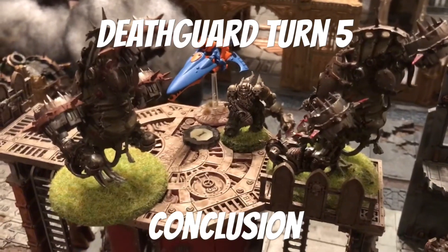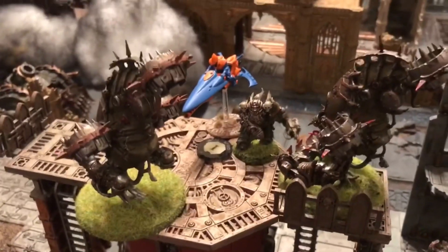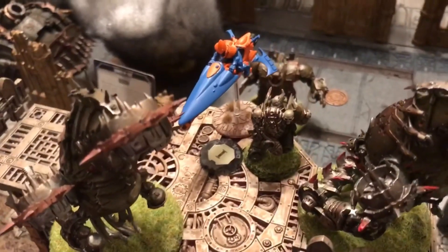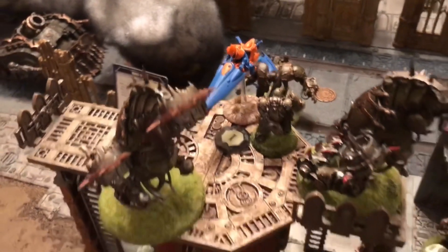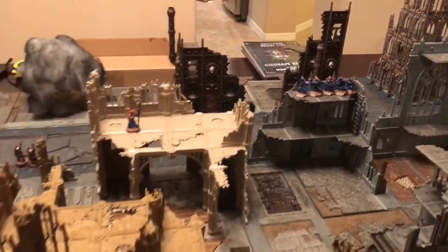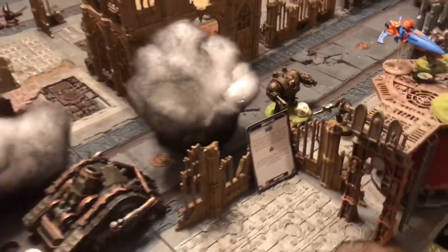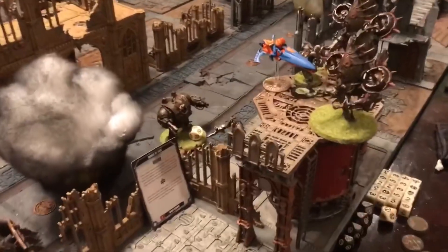Death Guard end of turn five — and the end of our Carnage in the Spires game. Chaos holds on by a thread to win. Infantry models were cleaned out so they do not ascend into the Spire. The Wind Rider is a vehicle so he doesn't count — it has to be an infantry model within an inch. Dark Reapers still kicking, Rangers popping more wounds on the Marines. MVP of the game: the Marine Captain, who kept it together as everybody else died around him. 1750 points of Carnage in the Spires — down to the wire. Death Guard get the W.